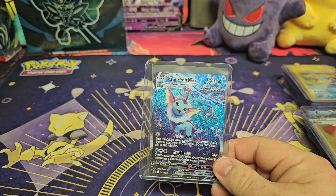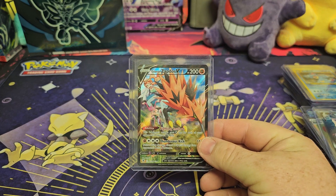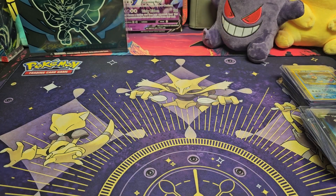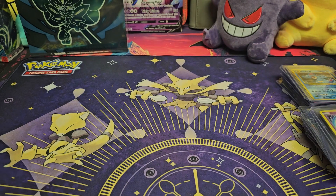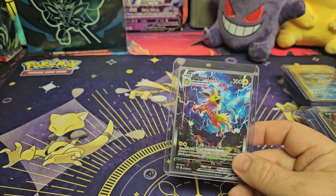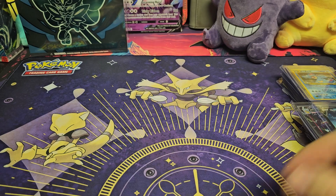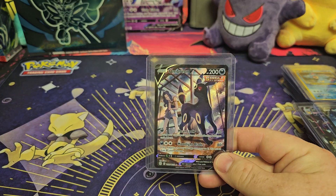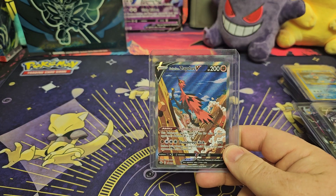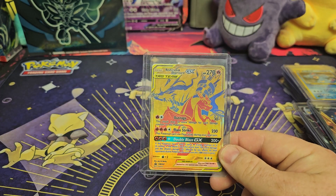Got a Vaporeon V-Max — very nice. Then we have a Galarian Zapdos V, a Mewtwo EX, a Shining Mew, a Jolteon V, a Garchomp V, an Umbreon V, another Galarian Zapdos V, and a Restrum and Charizard Tag Team promo. Very nice.